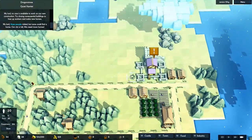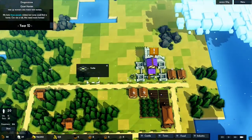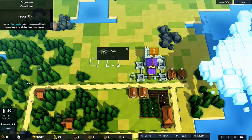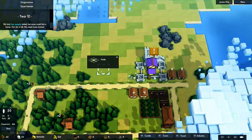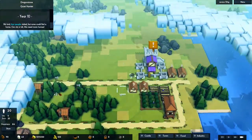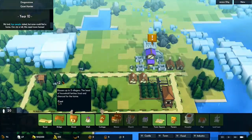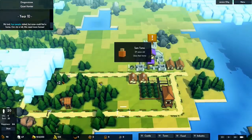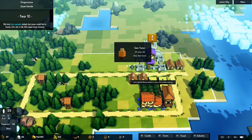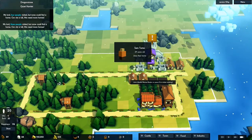Now we have to decide where to build our housing. I want to make this area a farm — those nine tiles over here with a windmill in the middle — and then put some houses over here. We had small houses before, but it's more effective to build the bigger houses because two more people can live in them compared to two small houses.